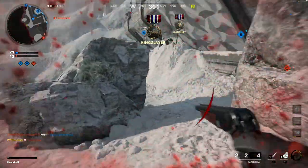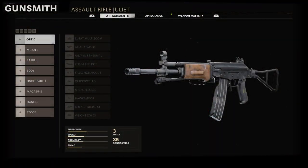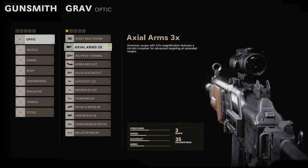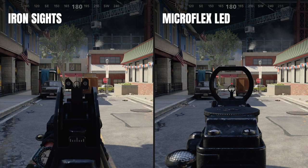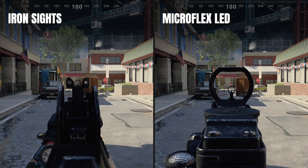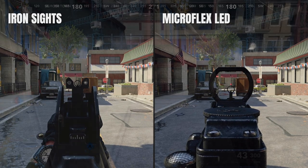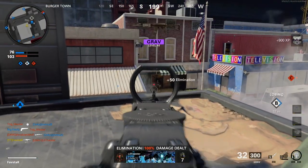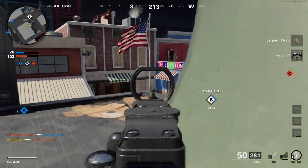My first attachment selection is an optic and can be chosen based on personal preference. The Microflex LED provides a 1.25x zoom level and will help maintain target clarity during mid-range engagements. This can be swapped out for the Axial Arms 3X, which is better suited to maps with longer lines of sight. The rear sight of the default iron sights on the Grav are very obstructive, especially when combined with high recoil, so using an optic will provide clear vision allowing you to track your target even at longer engagement distances.